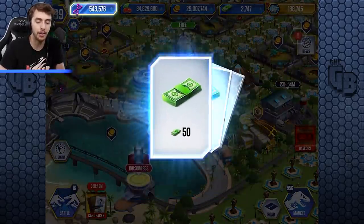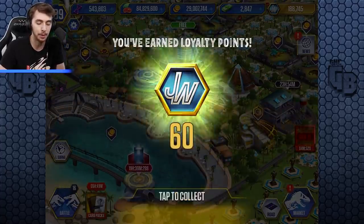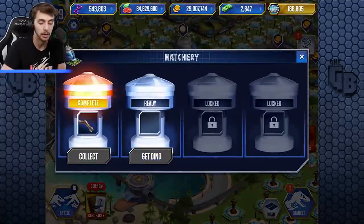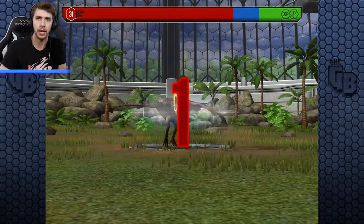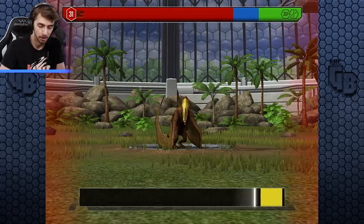Oh yes, 100 bucks — I'll take it, I'll happily take it! We need to do two Code 19s for some boss DNA anyway. Something about boss DNA — I can't remember what it was, but rest assured it was something.